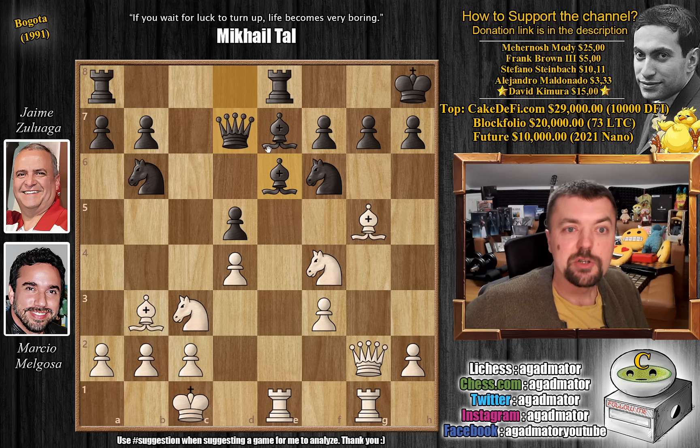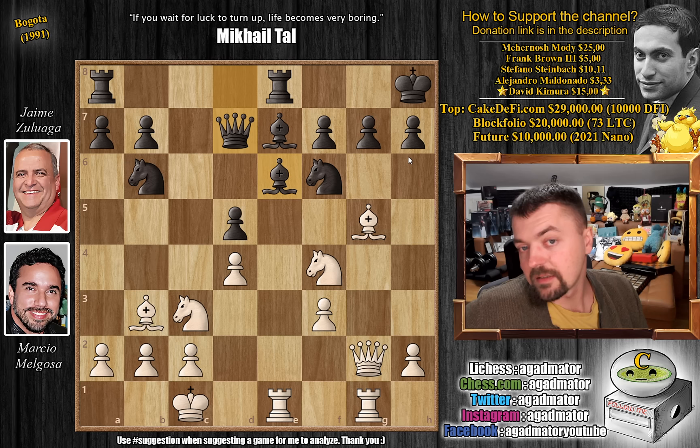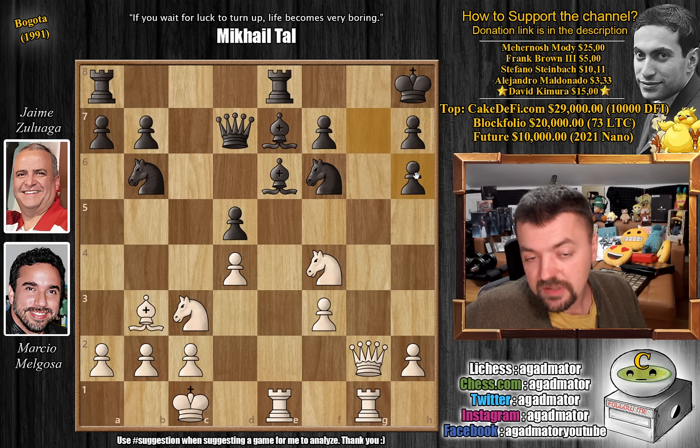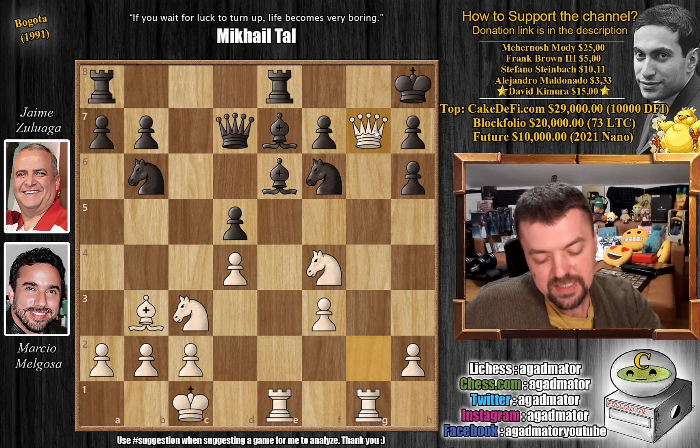For those of you who were able to find it, congratulations on spotting that the black king simply cannot be defended. For those who just want to enjoy the show — it is bishop to h6. This is the only way to do it. You don't want to capture; then bishop captures defends the g7 pawn. This is the way, and now you can't really capture because queen to g7 is checkmate.